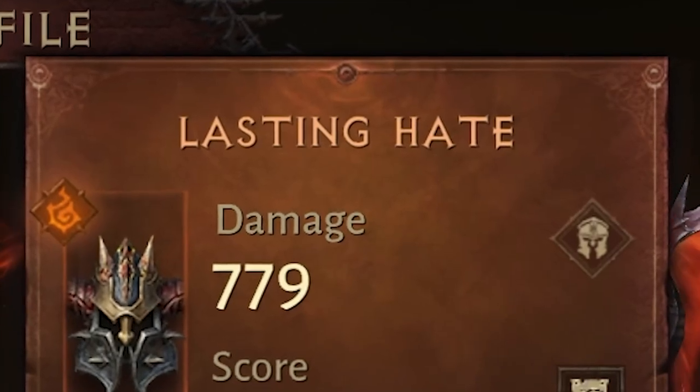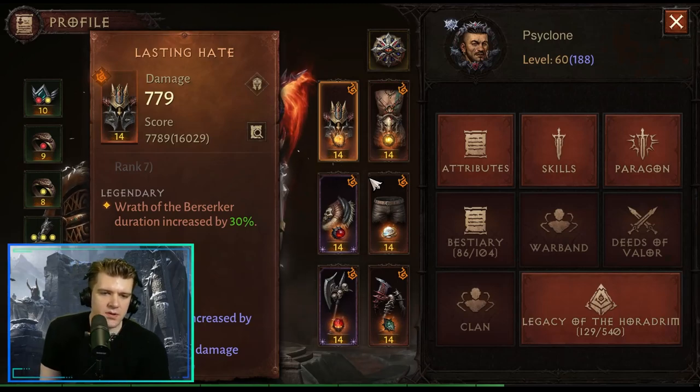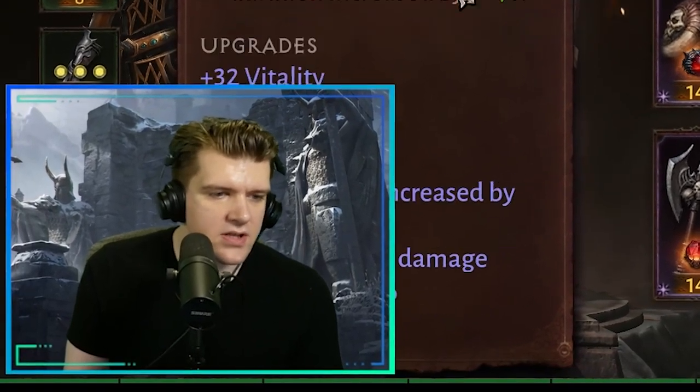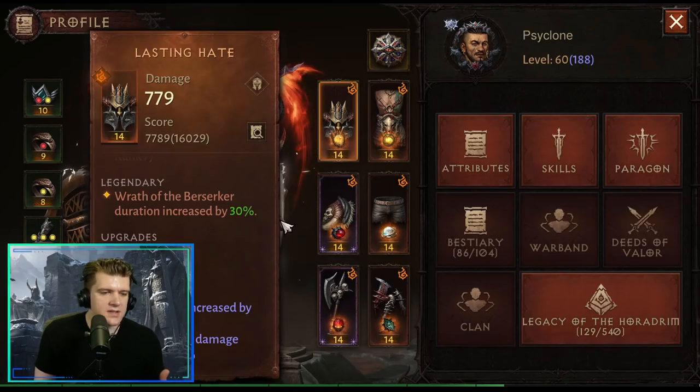Next is Lasting Hate: Wrath of Berserker duration increased by 30%. This is probably the one I used the most when I played Barbarian. Wrath of Berserker is just such a good ability, and having it last longer is fantastic. The harder the content, the more likely I am to take something like this.